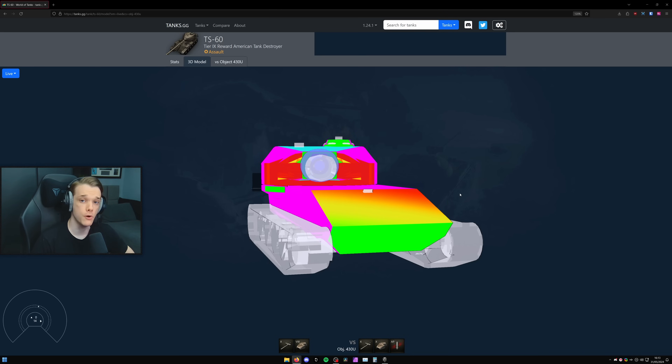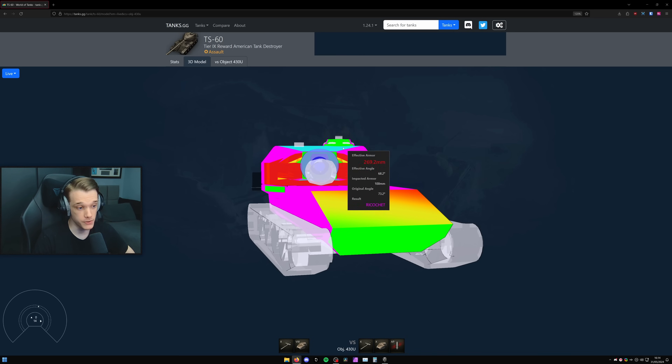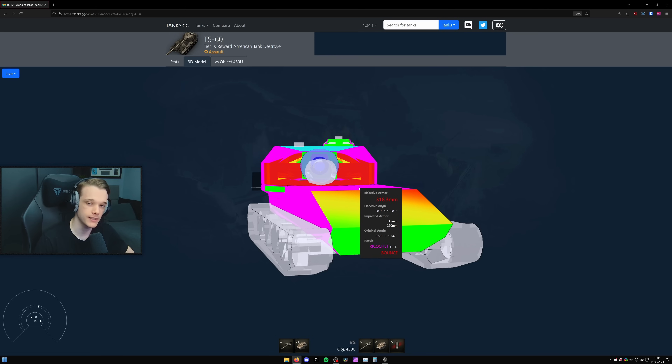Moving on to overmatching - against a 430U with AP rounds, it will go straight through the turret. No matter what you do, if you aim for the cupola you'll probably miss low and still pen. So if you're in a tank with a greater than 120 caliber gun, aim for the cupola - if you miss, you'll go low and pen anyway. If you do hit the cupola you will pen. This is not like the Phase 1 cupola, which is very angled and sloped where AP rounds really struggle.